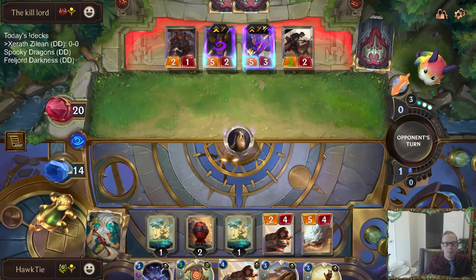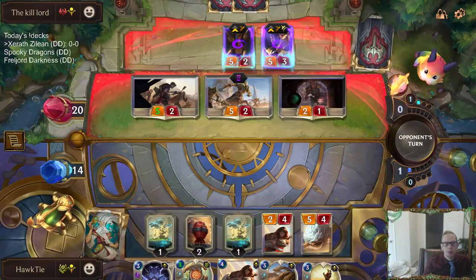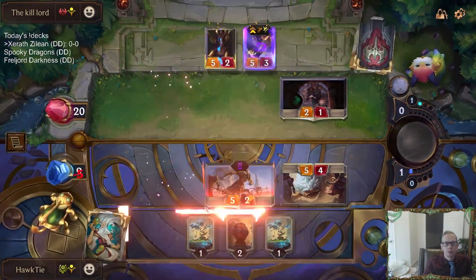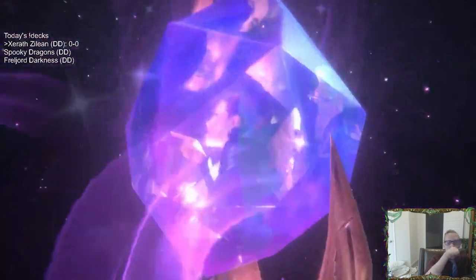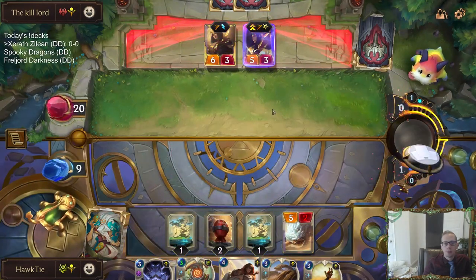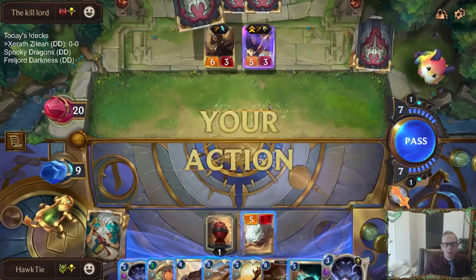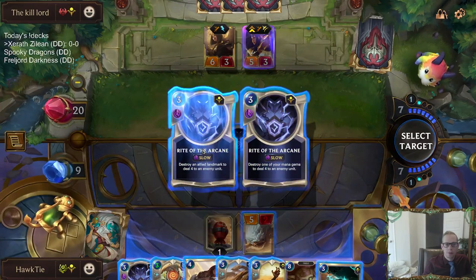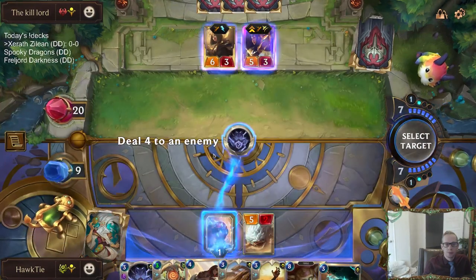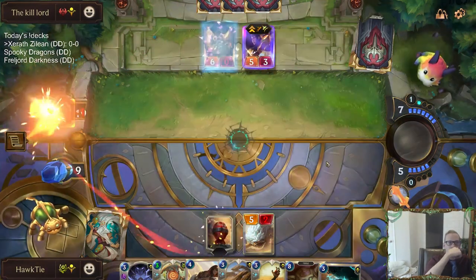That worked out. So they're going to have their Reputation enabled. Easy blocks. We could use some more champions — we've only had the one Xerath right now, and we've drawn a lot of cards. Arsenal, our third champion. We've got the one Xerath right now. Took down LeBlanc.